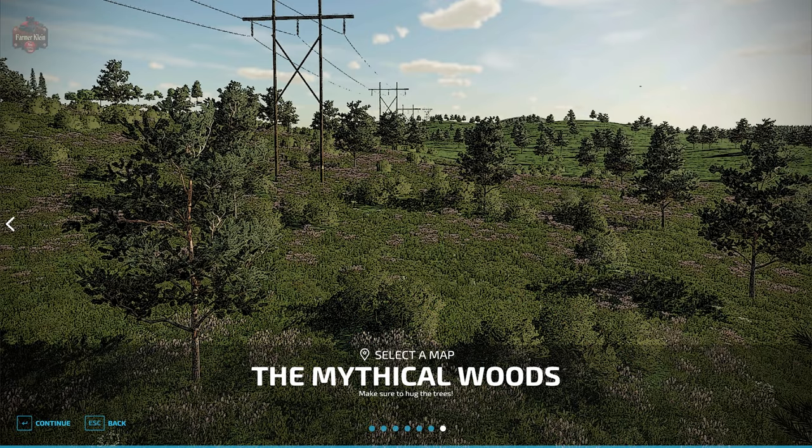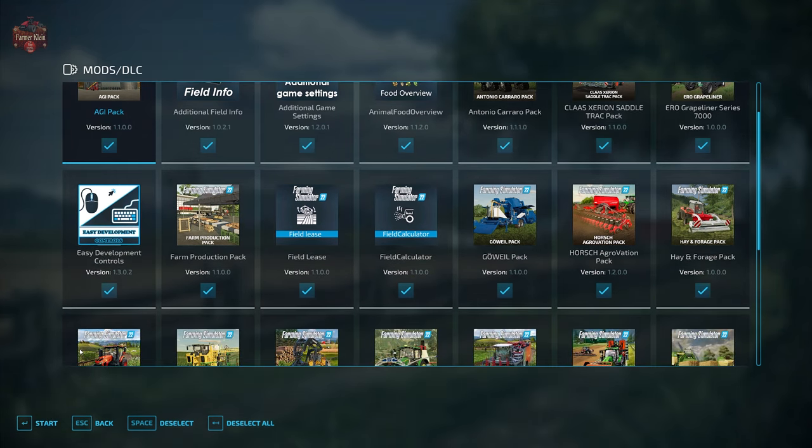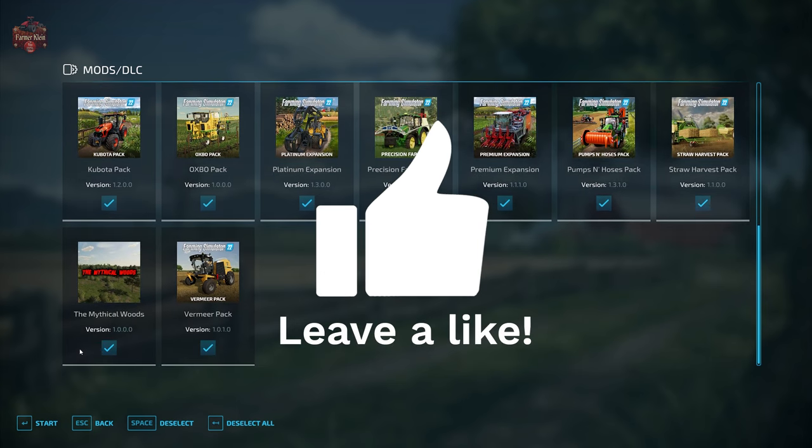This map has no required mods. We are going to use the mods we typically use when looking at maps: additional field info, additional game settings, animal food overview, field lease, field calculator, precision farming, and straw harvest.